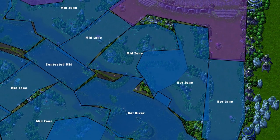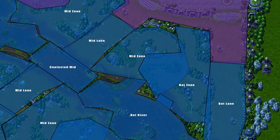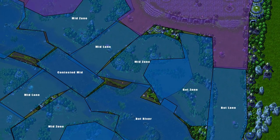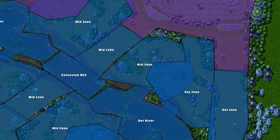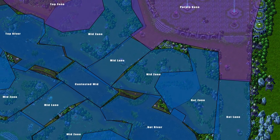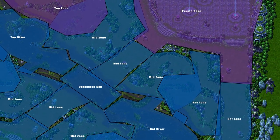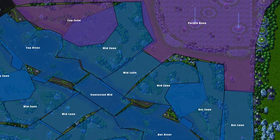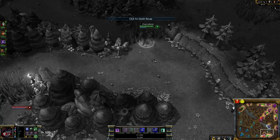Losing mid tower has the greatest negative impact in terms of map zones, as it affects both red buff and blue buff, along with Dragon and Baron Nasher and the length of the river. If you've lost this tower, you'll want to do more to recover vision in this area. If you've taken this tower, your team should usually be aggressive in asserting your presence in the vulnerable zones. Remember, this is largely a mind game, and your goal is to give them the perception that you're in control of their territory.